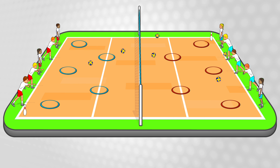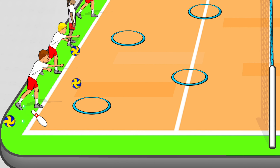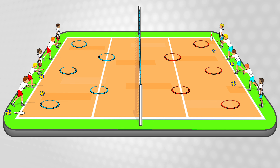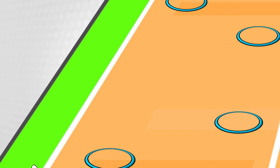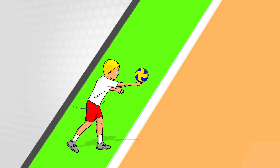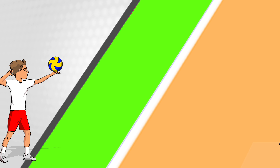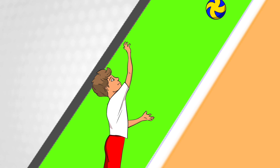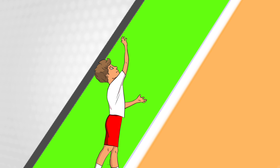An added fun part is the pins. If you knock down the pin on the other side, your team instantly wins the whole round, but note that you're not allowed to guard the pin on your side. When underarm serving, remember to make a fist and swing your arm straight through towards your target. You can then progress the game to overarm serving — start with your hitting arm back behind you, throw the ball up and contact it high in front of you with an open hand, just like the spike.